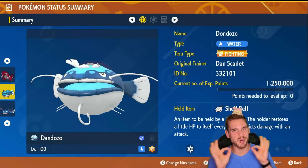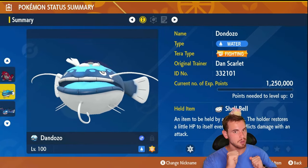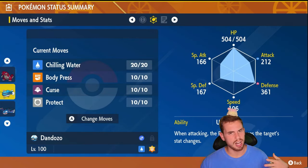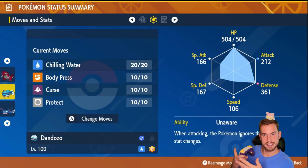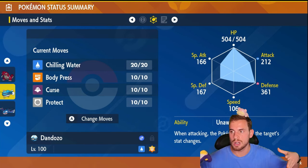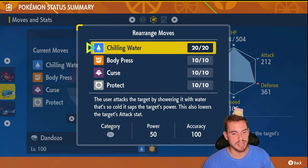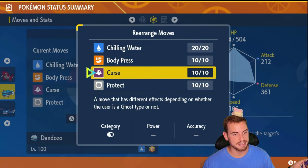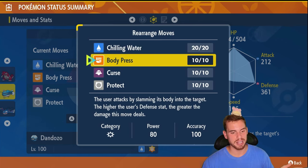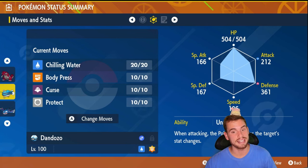Dondozo the Unrivaled is the star of today's video. It is a Fighting Tera type. Dondozo is holding the Shell Belt for some recovery. The full build will be in the description, but I'll touch on it loosely. Unaware is the reason we're using Dondozo — it allows us to ignore all the benefits Incineroar gets from spamming Bulk Up. Move-wise, we have Curse to raise our Attack and Defense, Chilling Water to charge our Tera Orb and lower Incineroar's Attack early, and Body Press, which is slightly more efficient than Tera Blast.